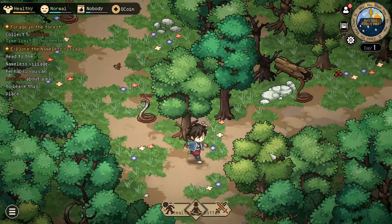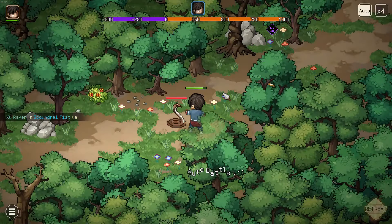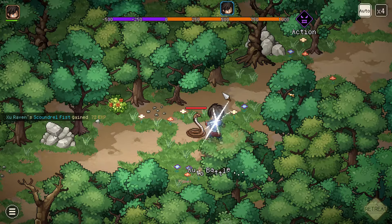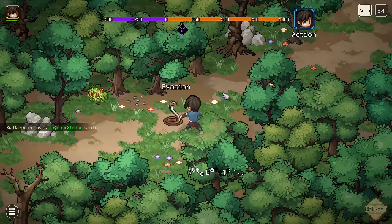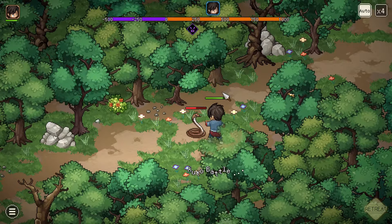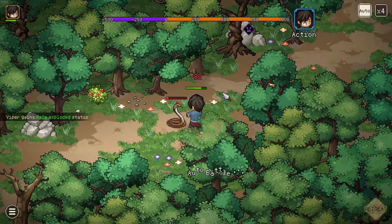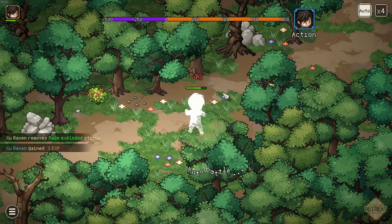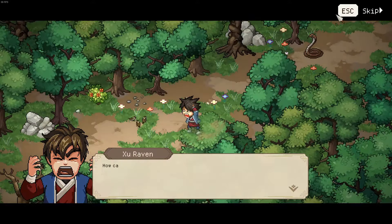Now we can also deal with the last forced encounter right at the start — the one that kills so many players. As you can see, it's a joke now. The snake doesn't even really do damage and you can out-heal it at first; you just need to wait for your character to land some hits. By the way, I'm so glad there's an auto battle mode — this difficulty would not be fun otherwise. And yes, we are super afraid of snakes. Now we can finally complete this quest.